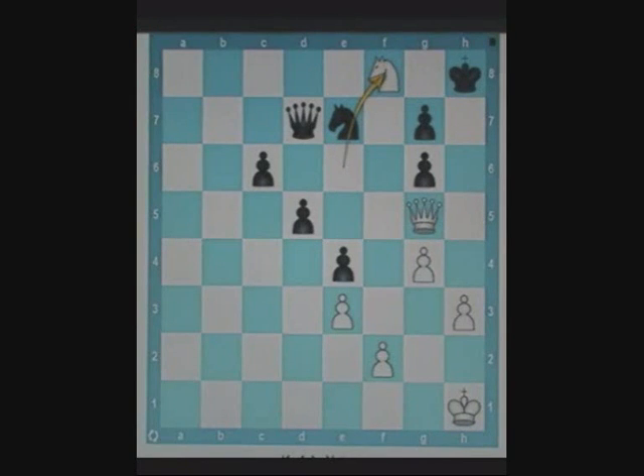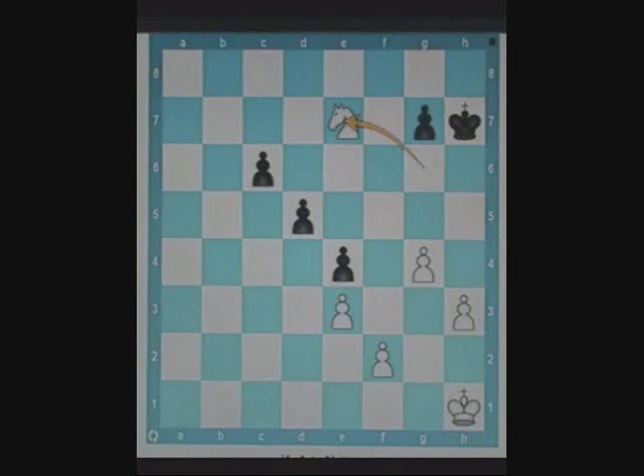Now any queen move loses the knight. Suppose black plays queen a7, still protecting the knight. This is the point where white replaces the target with queen captures knight. Now black can't play queen captures queen. Thus white wins the knight free of cost. However, if black still decides to play queen captures queen, white has knight g6 check, forking the king and the queen. Now white is up a knight and should be able to win the game.